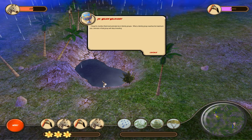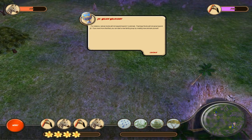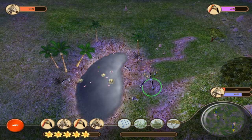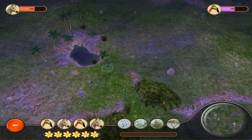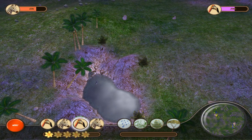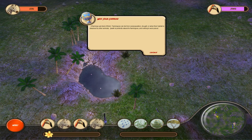Most animals live in family groups. When a family group reaches the maximum size, animals in that group will start leaving rather than breeding further. Zebra herds will not expand beyond 12 animals, and flamingos will not grow beyond 20. If you need more than that, you can start a new family group. So we basically need to have multiple herds. We'll place a few flamingos in — and a flamingo just died of thirst.